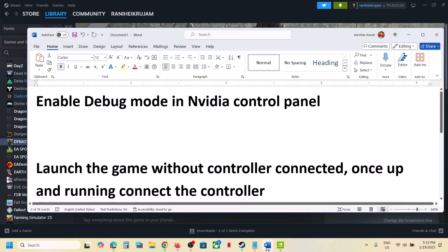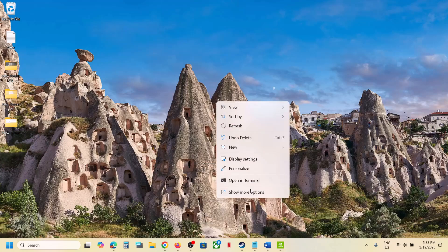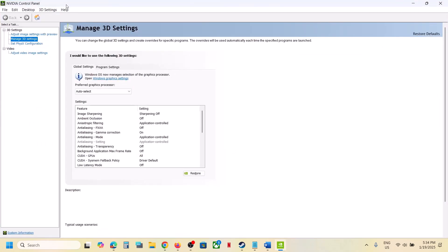The first step is to enable debug mode in the NVIDIA Control Panel. Go to the desktop, right-click, click on 'Show More Options', then click on NVIDIA Control Panel. Go to the Help option and you can see Debug Mode. If it is unchecked, put a check on Debug Mode. Once you have a check, launch the game and then check.